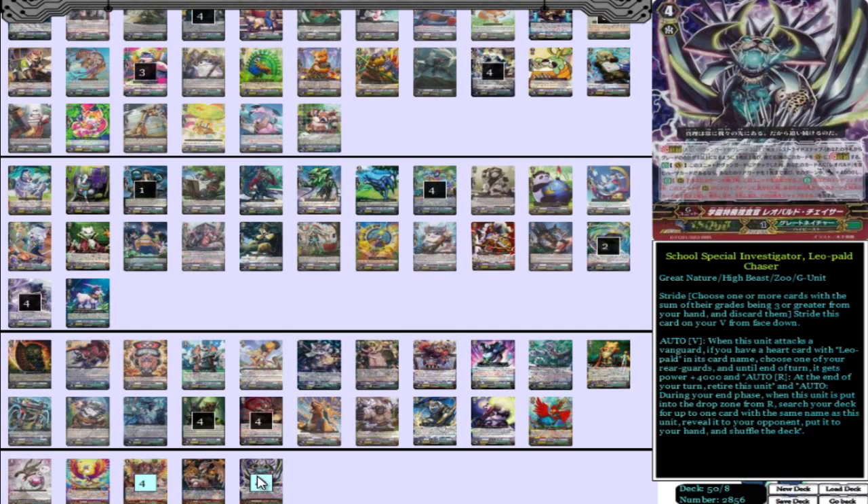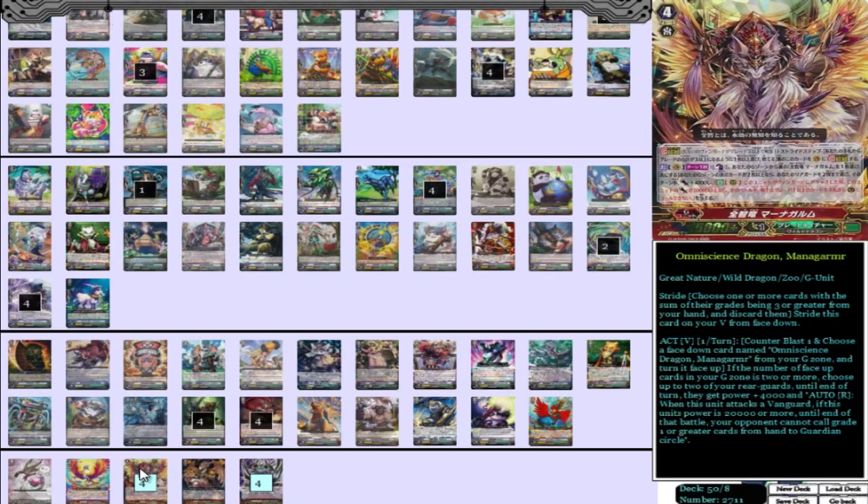And then we have four Ominous Dragon Magomar — your really strong stride unit. Super powerful. I'm sure you all know how strong this card is; I explained it in my Big Belly deck profile, and man, it's a beast. Just a really strong deck overall.